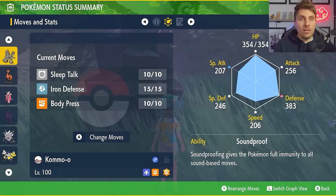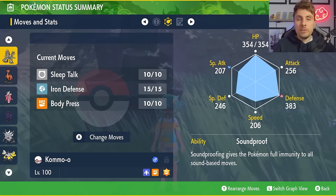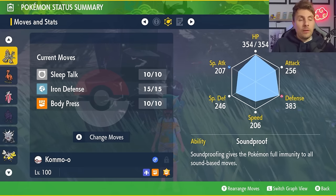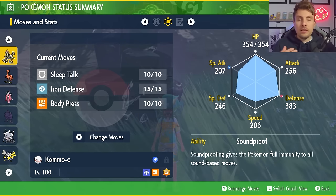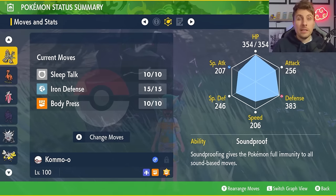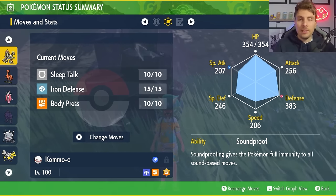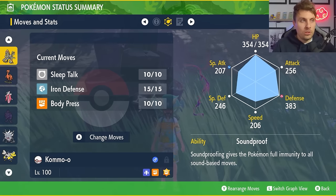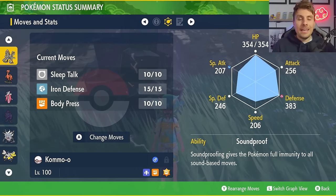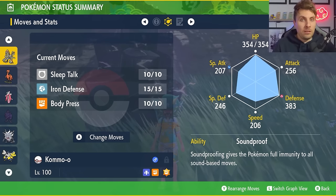With Sleep Talk you've got a 50% chance to use Body Press or Iron Defense — both are going to help you out in the raid. With the Shell Bell, as long as you're doing damage to the Eevee you'll have a line of recovery. After an Iron Defense you're not really going to be taking too much damage from Last Resort, and with Soundproof you're not taking any damage from Hyper Voice at all.